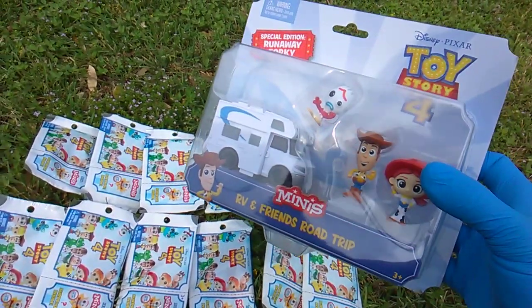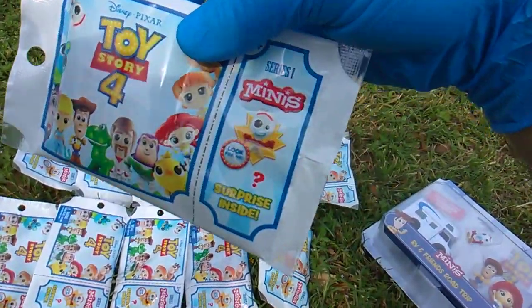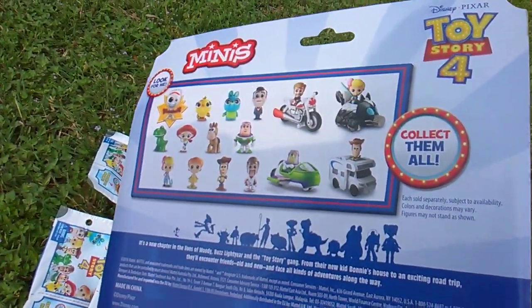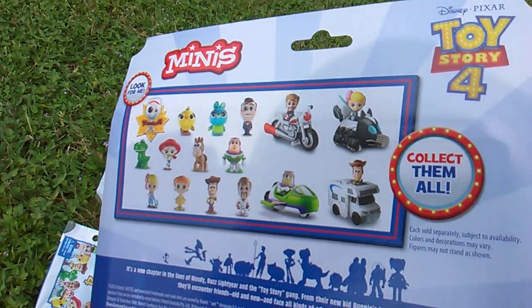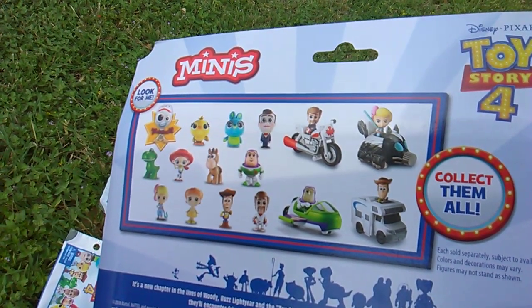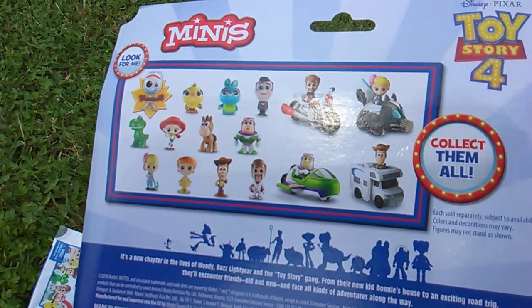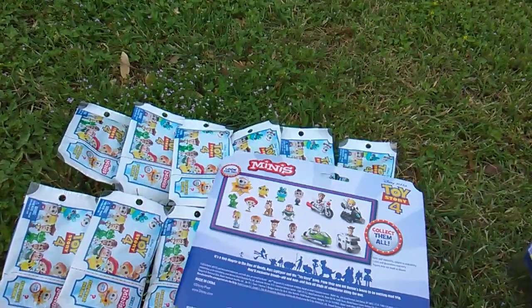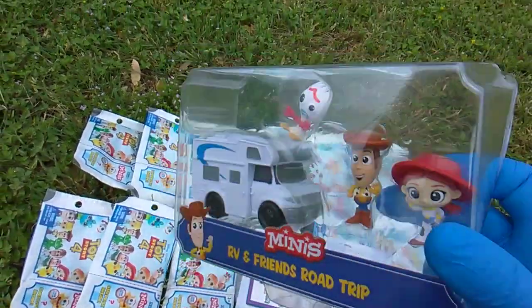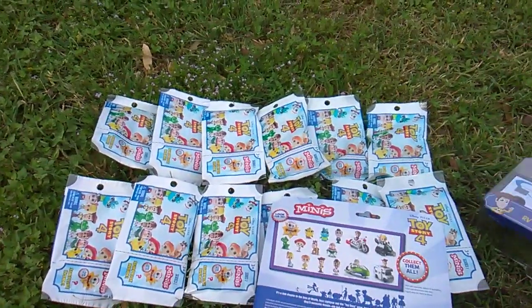Additionally, Mattel is putting out little vehicle sets. This is the special edition Runaway Forky — it's Forky with the worried face. As you can see, the Forky we're going to get in the blind bag has a happy face. It looks like they're going to release four more soon: the Canadian Daredevil with his motorcycle, Bo Peep on a skunk, Buzz back in his rocket — that'll be a re-release — and Woody in the RV. He's got a different face, a smile without an open mouth. So who knows if that's really going to be another one or not. Maybe there'll only be four total.